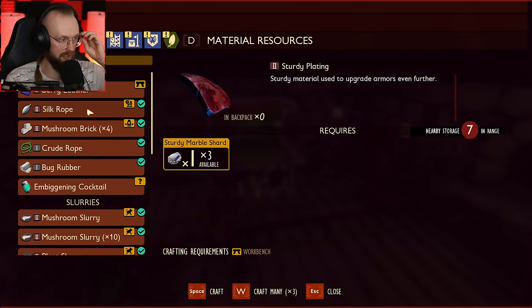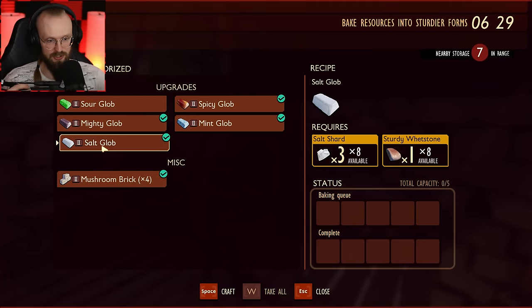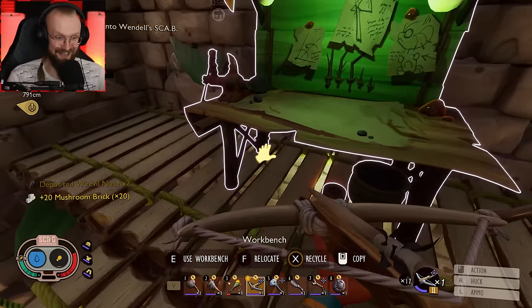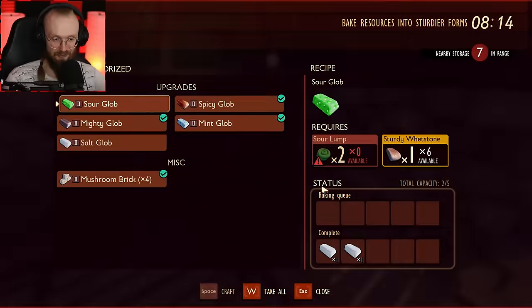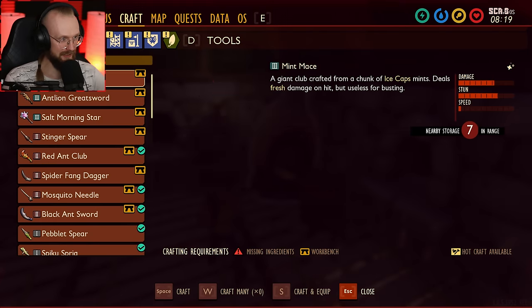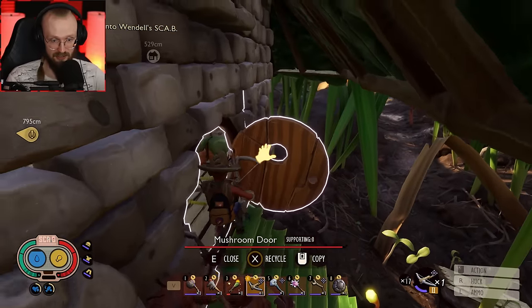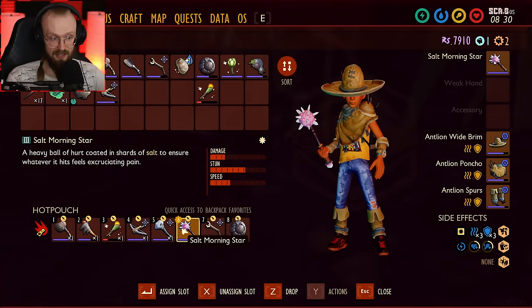Let's see if now we can craft that Morningstar. I just don't have salt globs, but those should be quite easy to get — all we need for salt globs is just some salt shards. Let's craft one, and the second one. I think we need only two salt globs for that — yes. And that's it, we're going to get ourselves a Morningstar. That's a nice salty weapon. Those enemies that are vulnerable to salt — this is probably the best salty weapon in the game. There we go, finally — the salt globs are done. Let's craft our first ever salty weapon in the game: Salt Morningstar! Bam, we got it, ladies and gents! Let's see how it looks like and try to swing it.